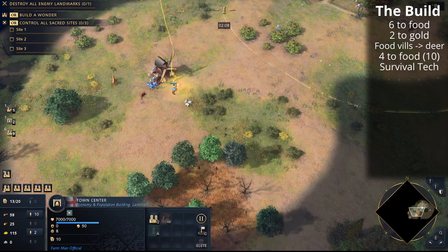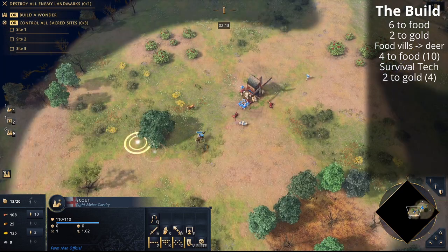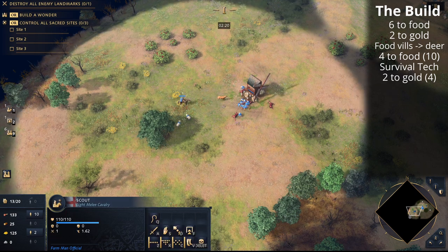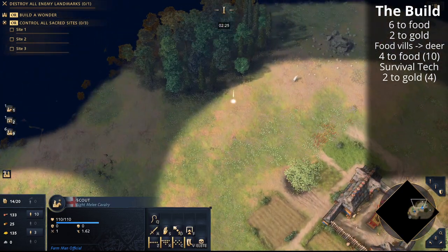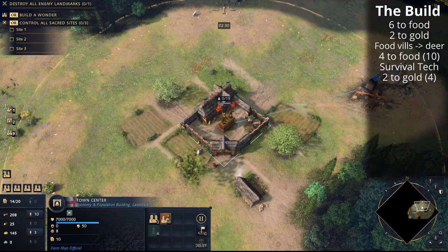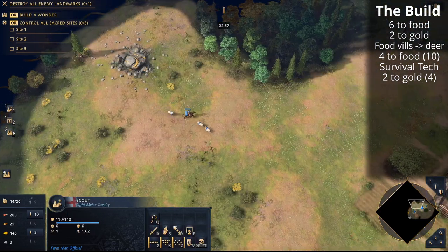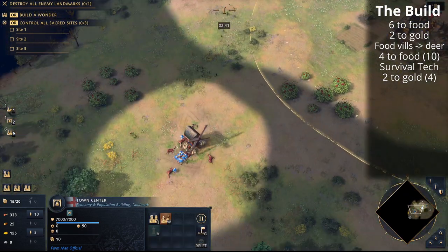Now that we've got 10 villagers on food and 2 on gold, we're going to send the next 2 villagers to gold to make 4 in total. If you're put under pressure, you may need to drop a tower on your gold — that's probably your most exposed resource. Scout your opponent, and if you think you need to adapt and get an outpost, start putting villagers onto wood. Bear in mind that if pressured, you'll want to move the deer villagers off deer onto sheep.